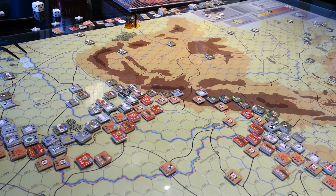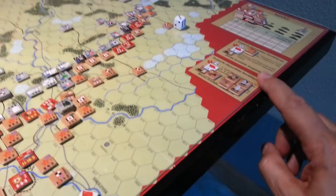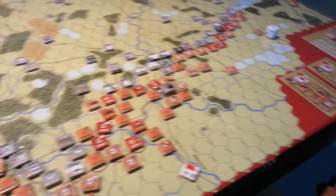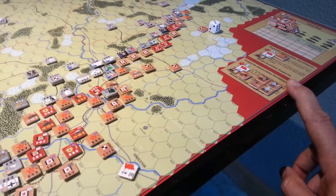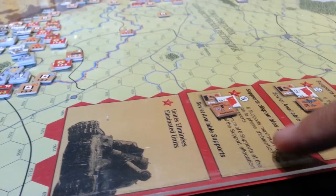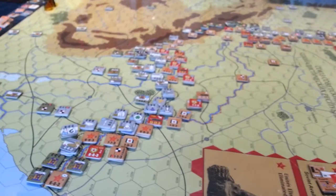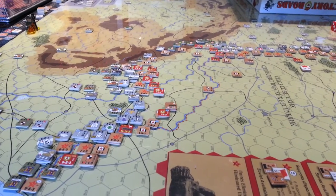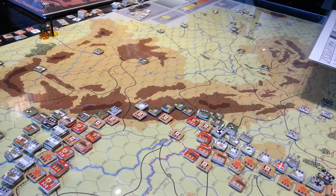One more point on the support chits: if you're going to choose a primary area to get extra chits, there are a couple of interesting decisions. I've got five here — once I have one more I can declare a large offensive, which would be very devastating to the Germans. So I have to choose whether to use some of these support chits now or wait for that large offensive. Alternatively, next turn I could feed chits into another area, and suddenly I'd have two areas where I can threaten a large offensive, putting additional pressure on the German player.